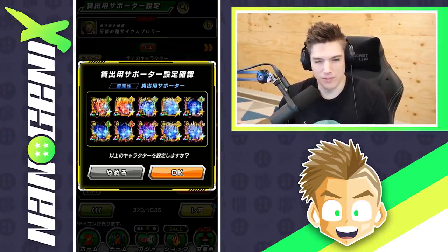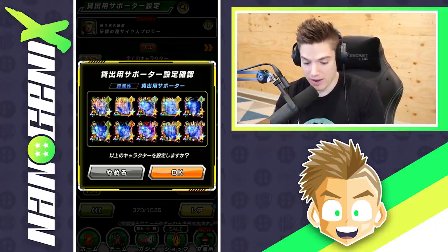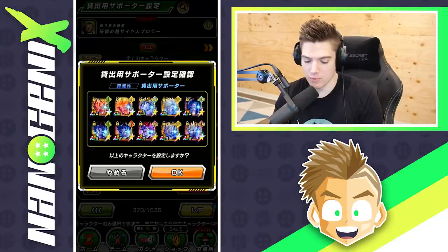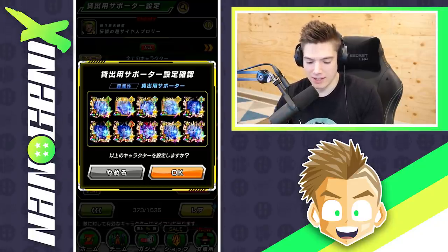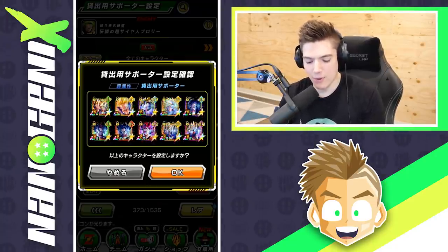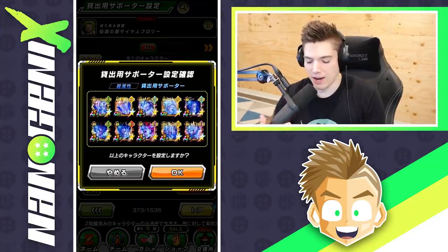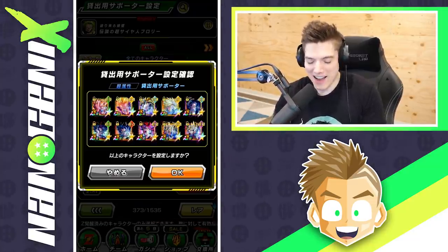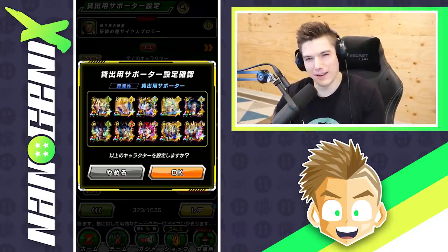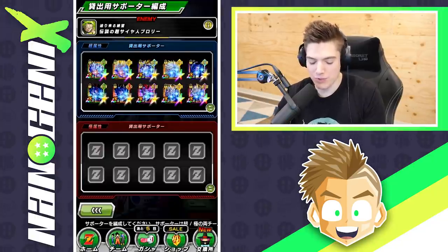I'll probably tweak this a little here and there, but basically I went with Goten and Gohan, the Movie Heroes Gohan, LR Gohan because he's Hybrid and Kamehameha, and then a support character who also links up pretty well. The others I was just trying out — this is day one so I'm just trying something I think might help get a higher score. That's basically why I selected those.